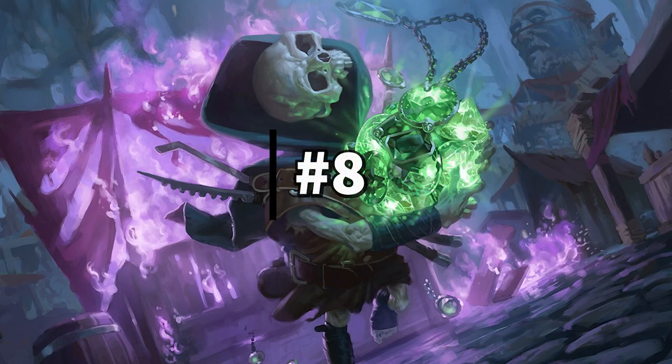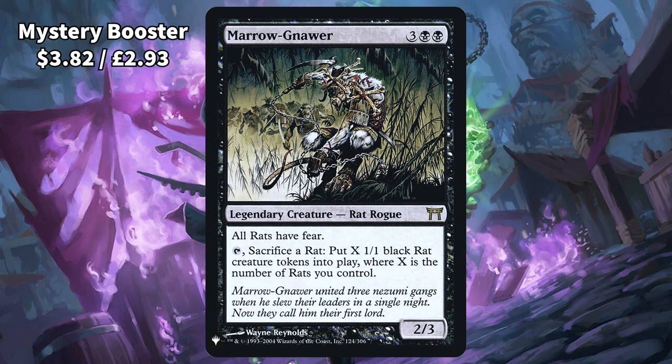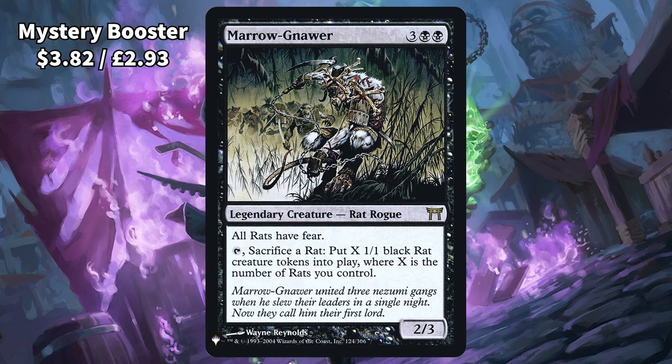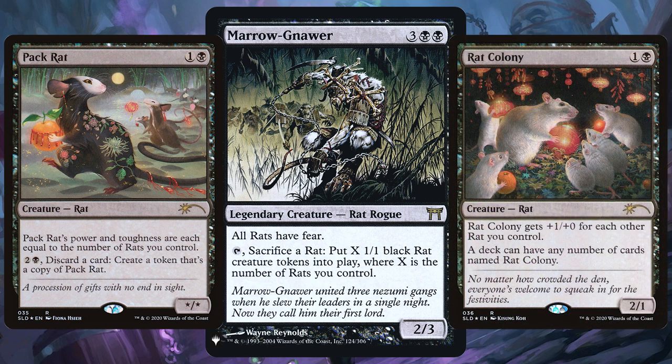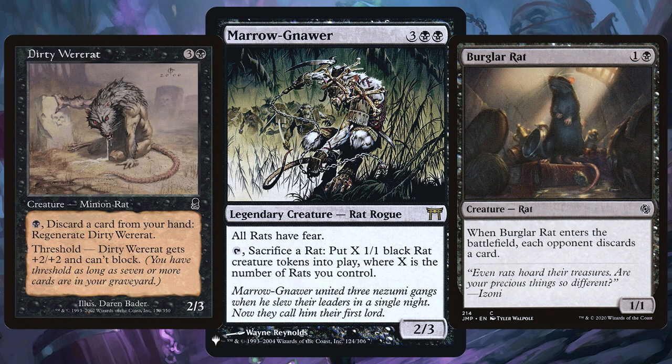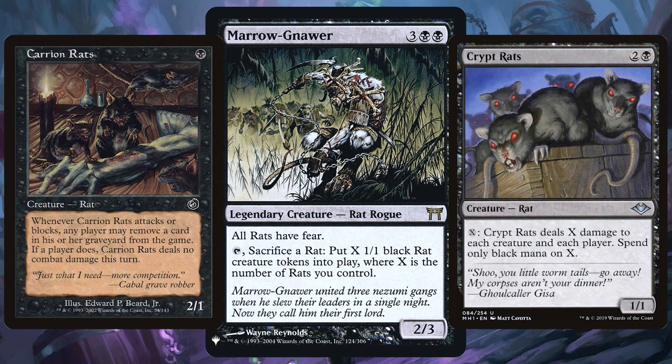For the 8th best mono black commander we have Maronora. Terrible jokes aside, there's only one way we're going here and that is rat tribal. Get in those beloved rats like Patrak and Rat Colony — maybe whack in 10 Rat Colonies if you fancy it. Get in those rare non-rat, rat-loving cards like Piper of the Swarm and Rat Catcher. Give those rats menace and start tutoring for even more rats. A very popular and powerful deck that can get super wide and out of control before you know it, as there are just so many rat options available.